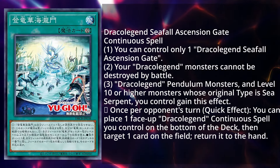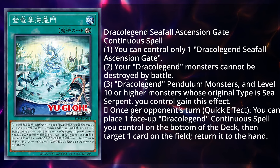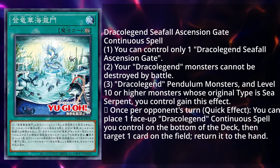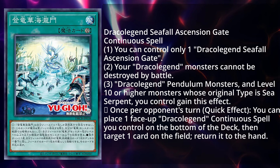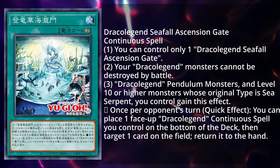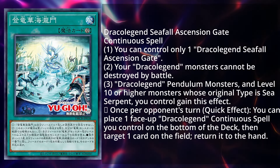Next up is the gate that goes with our Sea Serpent: Draco Legend Seafall Ascension Gate. It is a continuous spell, and you can only control one. Your Draco Legend monsters cannot be destroyed by battle, and Draco Legend Pendulum monsters and level 10 or higher monsters whose original type is Sea Serpent you control gain this effect: once per turn, on either player's turn, you can place one face-up Draco Legend continuous spell you control on the bottom of the deck and target one card on the field to return it to the hand. Kind of like a Magispector Kirin in a way — being able to just interrupt is really useful, and this is definitely a very solid spell card.